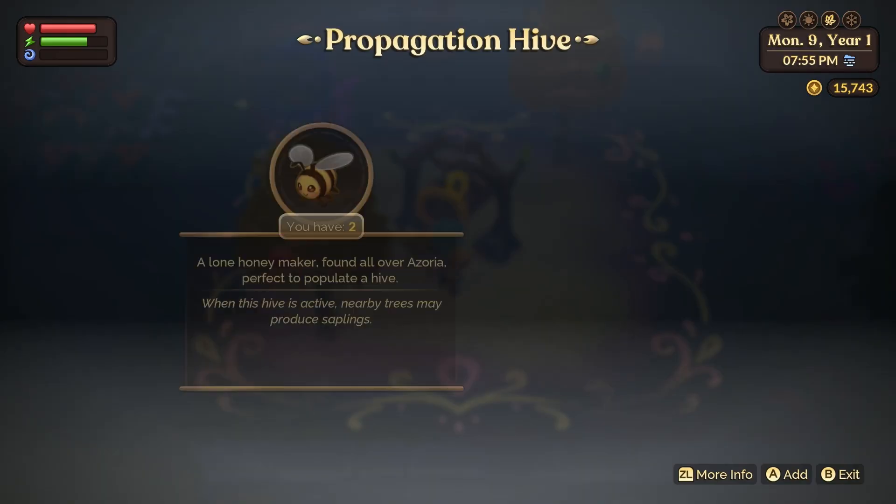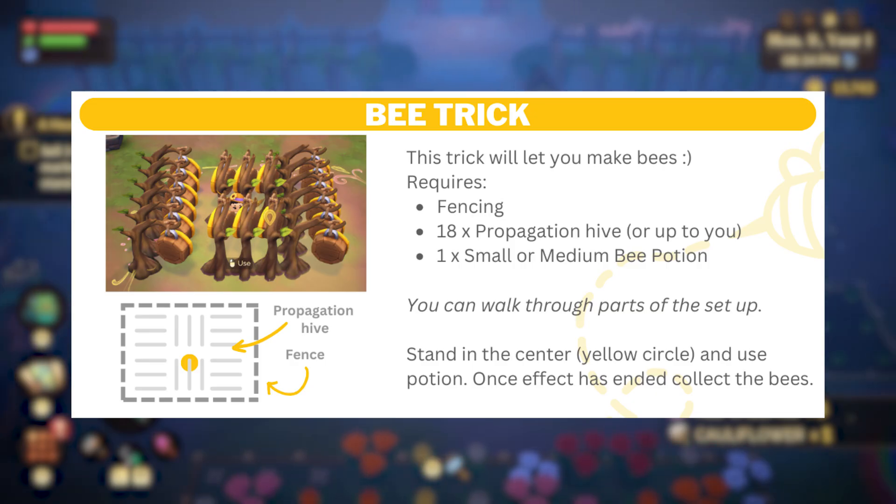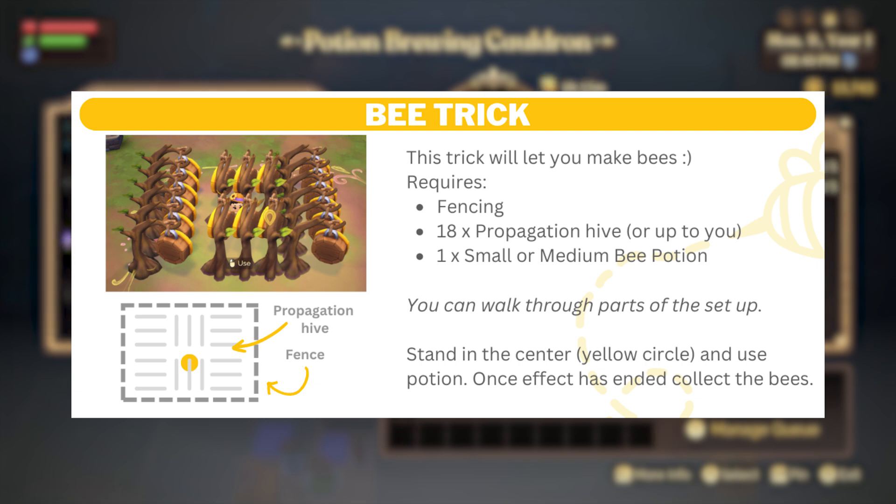If you find yourself running out of bees, I found an amazing bee trick on Discord written by Potato Charlie — I'll link that down below. You need to lay down fencing and 18 hives, then walk through the setup to the middle, use a small or medium bee potion, and wait until the potion effect has ended to collect the bees. I did leave out the flower garden bed from this video on purpose — the flower breeding guide will be a separate video, so check that guide out if needed. If you have any questions about farming after watching this, please let me know in the comments below. Thank you all so much for watching. Have a cozy day, and God bless.